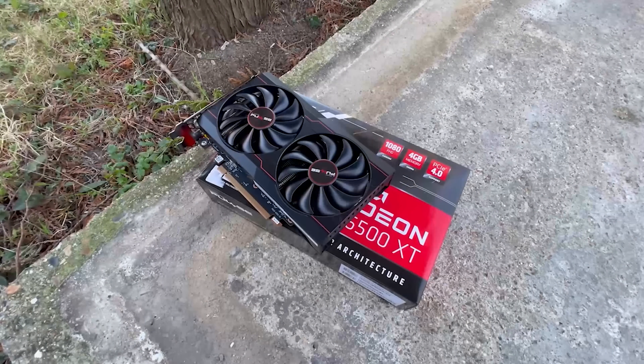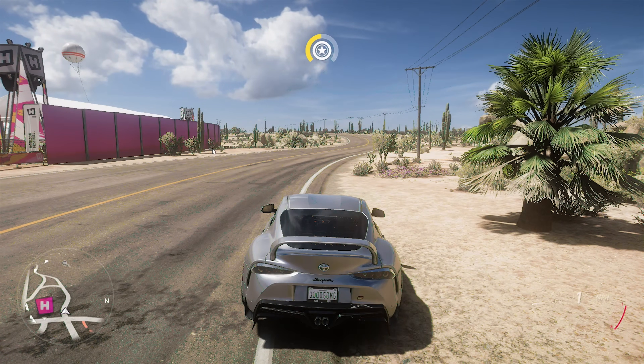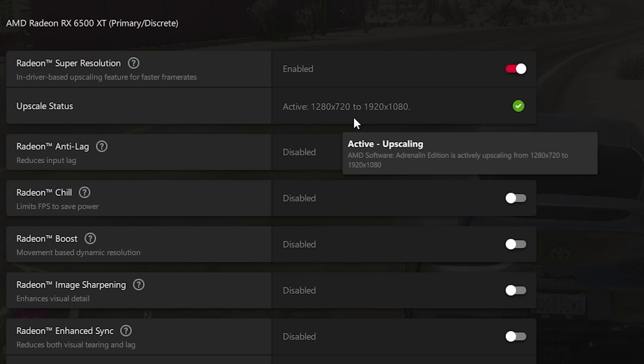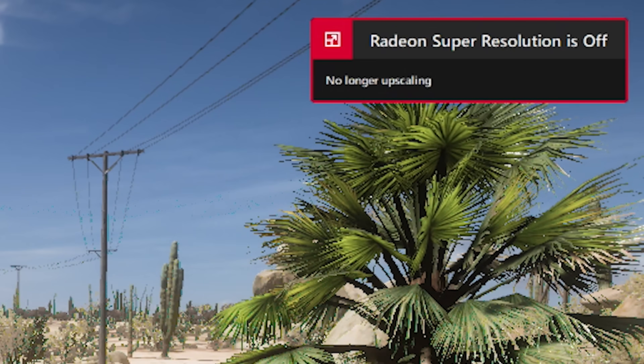Basically RSR works like this: you enable it from within the AMD software, fire up one of your favourite games, and if that game is struggling at your monitor's native resolution, you can select a lower res from the in-game graphics menu and RSR will upscale it. You can check it's enabled by hitting Alt+R, and Alt+U will toggle it on and off while in-game.